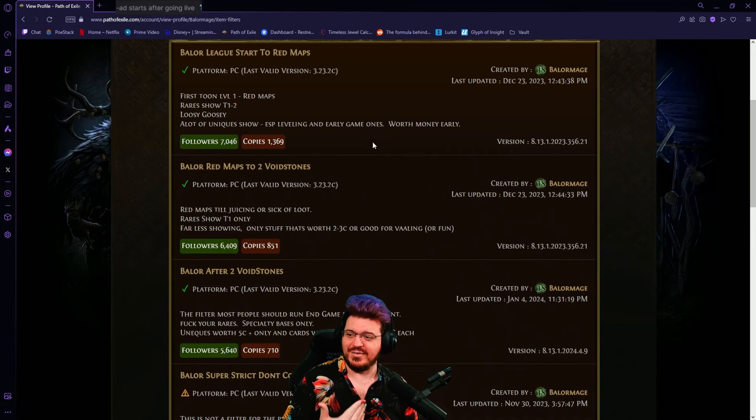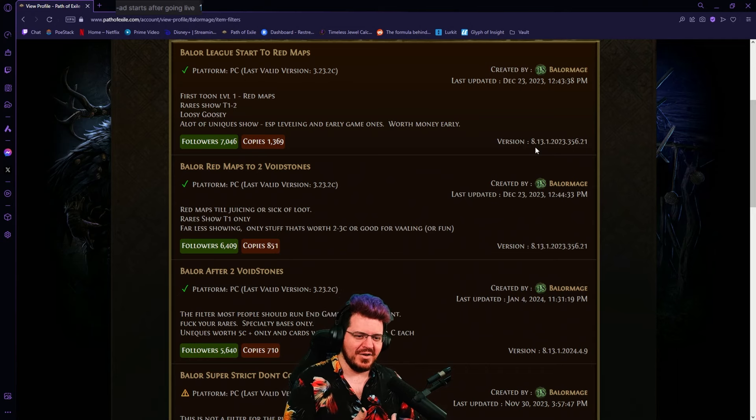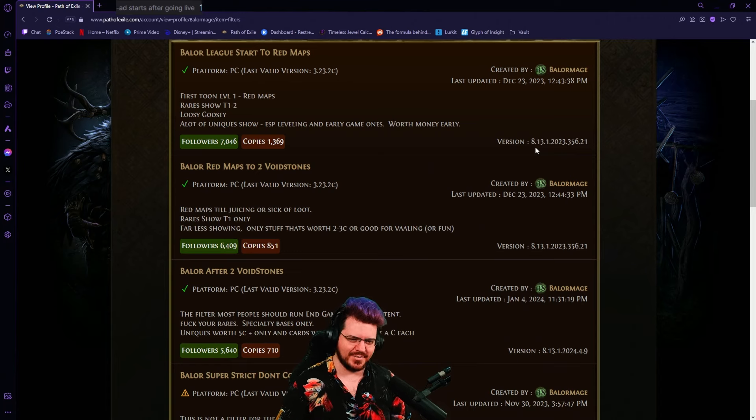To start with, if you don't already have a good loot filter, you should find one. These are very important. If you go to the link in the description, you will get this page. If you're logged in, there will be some follow buttons here, and if you follow them, you'll never have to update them again. They will just be automatically synced every single time I upgrade them. When we start a new league, they'll always be up to date and will update several times over the course of the league as the economy changes.